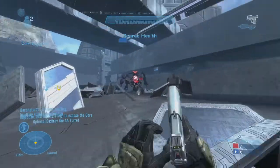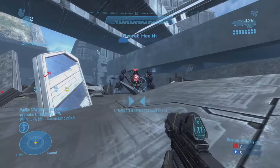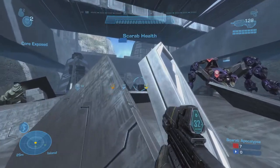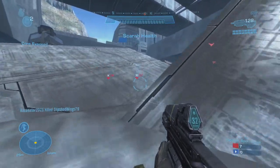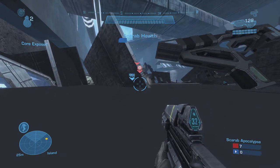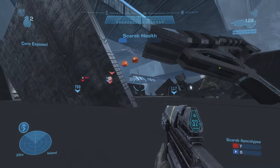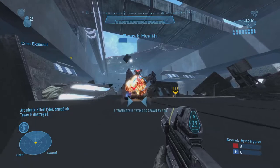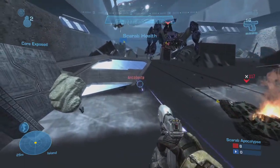Hey, what's going on guys, it's Joseph here, welcome back to my channel. I don't really need to describe what's happening in the background — that is a working, fully scripted scarab, a full AI scarab inside of custom games on the custom game browser. I saw it originally on Twitter while scrolling and someone was playing on Xbox. I never thought I'd get into a lobby with it, but sure enough I ended up seeing it. It has a working main cannon and anti-air gun, and it targets players if they get too close.